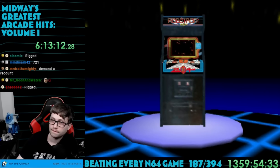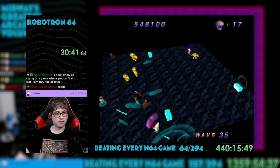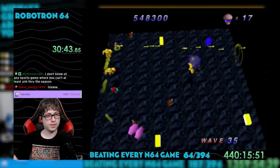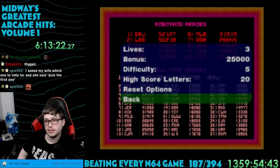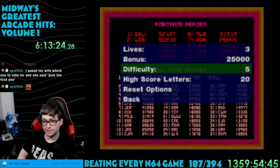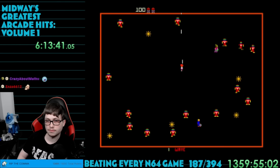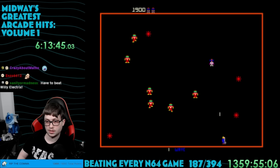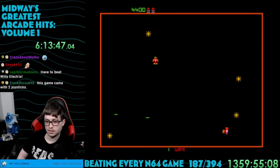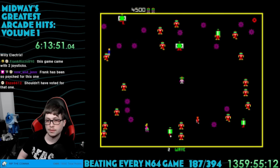Three down. The next game chosen was Robotron. We actually played Robotron 64 all the way back at game 64, so I was familiar with this concept. The goal here was to beat Willy Electrics with a high score of 151,782. It's a twin stick shooter — in this case you move with the d-pad and shoot with the c buttons. You run around the screen, shoot all the bad guys, and try to save the family members walking around.